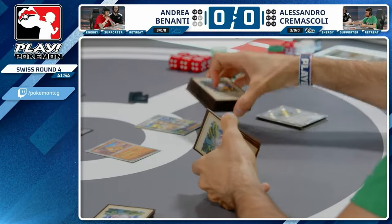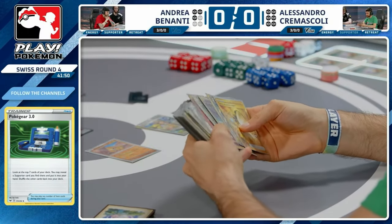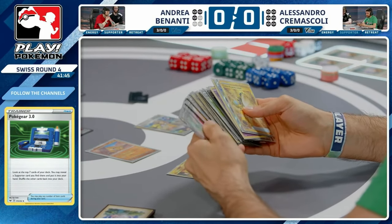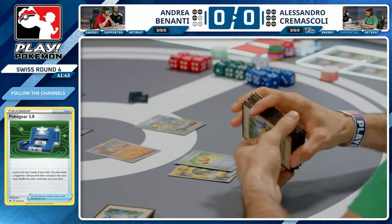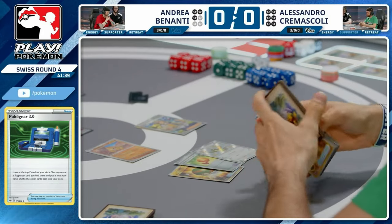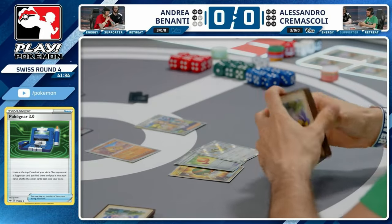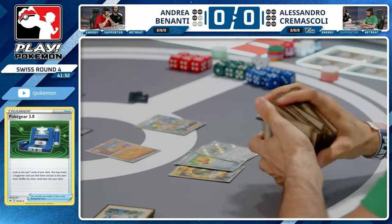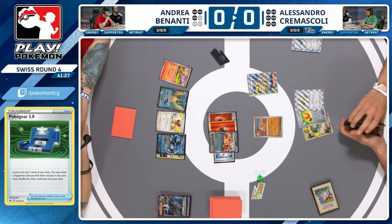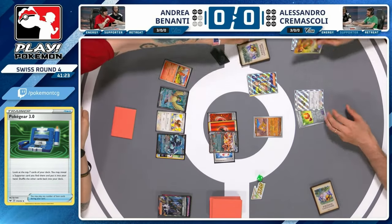Early gusting with an early Charizard and early Vitality Band gives an early lead to Andrea. Alessandro — it's another Arven every turn, another Nest Ball. The problem is two turns in a row Alessandro used Nest Ball for a Pokemon, and two turns in a row Andrea just KO'd it with gusting. It's another Pidgey with a Bravery Charm, but that's not going to let it survive against Charizard. Still not looking to get a V developed on this board — there's still a great window to use the TM Devolution.